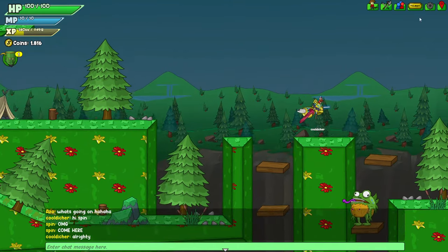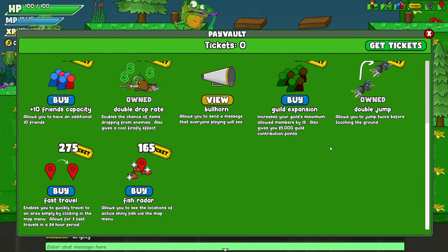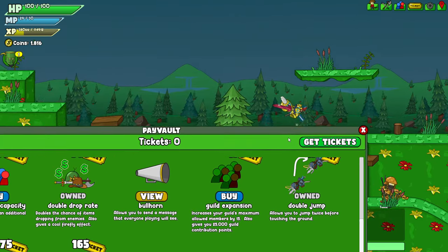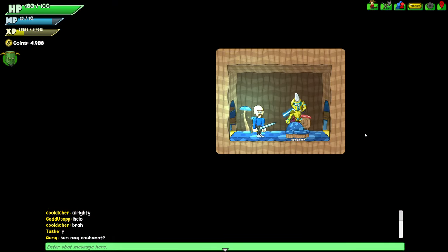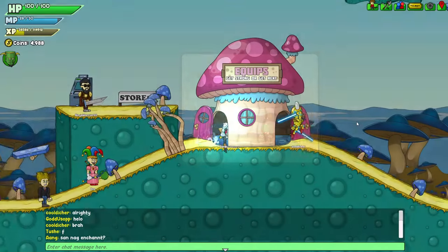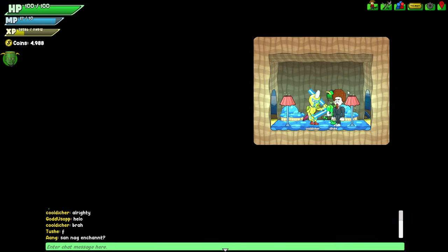There's also stuff in Pay Vault — fast travel and fish radar. I'm pretty sure fish radar is broken at the moment, so don't buy that. Alright, here we are at Mushroom Village. Let's hope there's an enchanting thing somewhere. Oh, here we are — create empowering weapons, yes please.